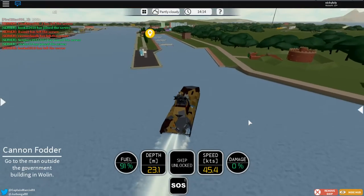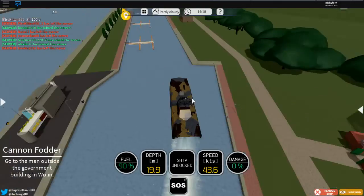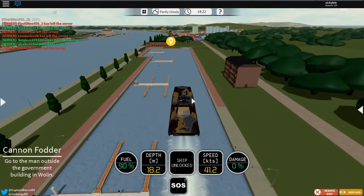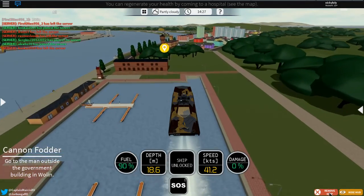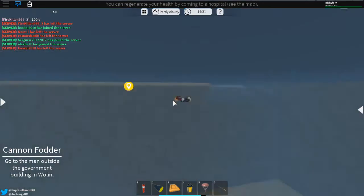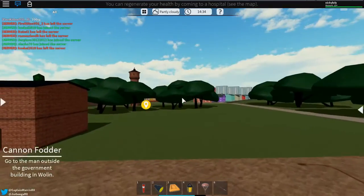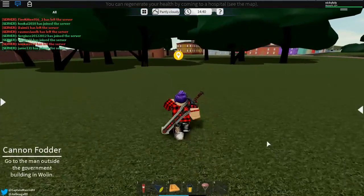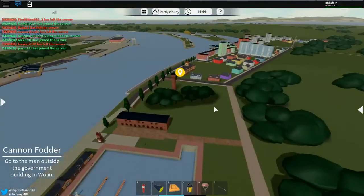Well, we're gonna go for this quest. They did that little castle thing in Vol'in? Let me spawn my ship. Let's go talk to the man over here in Vol'in. First of all, go to the man outside the government building in Vol'in. He's located here.